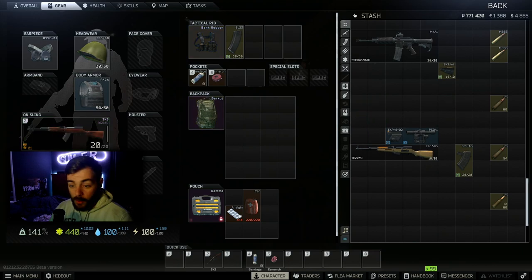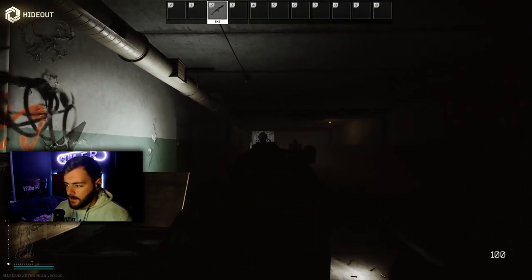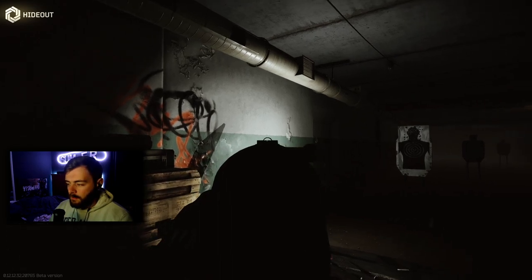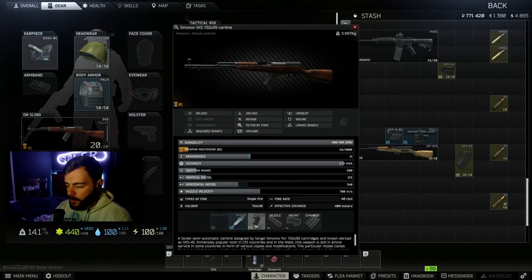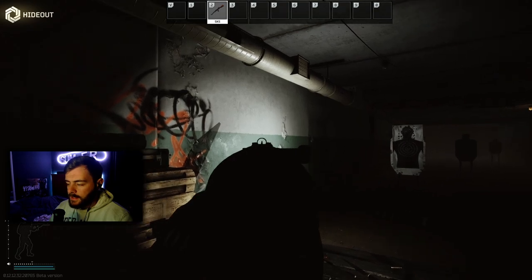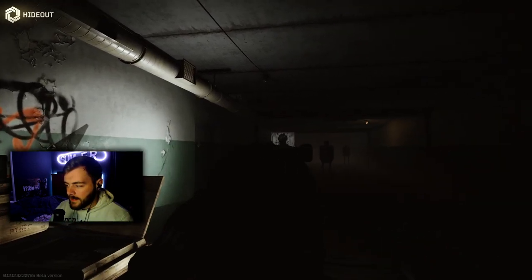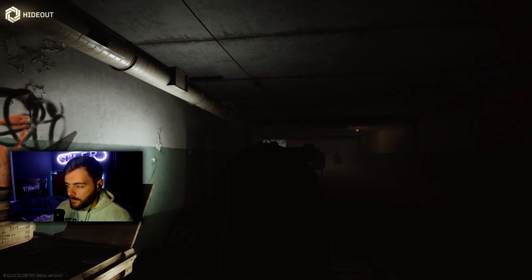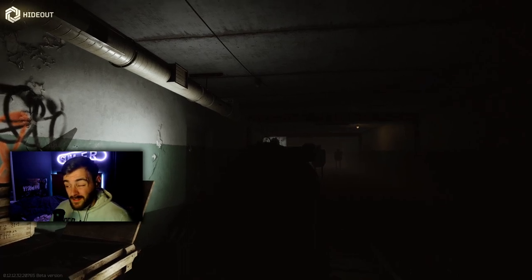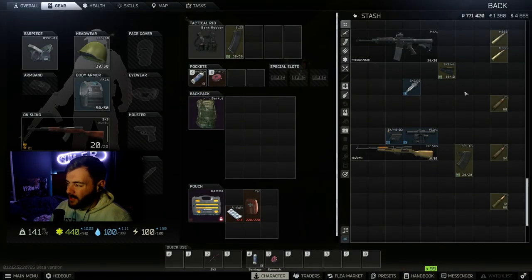With the SKS, put the internal mag in. I'll show you a little trick — giving you a clearer sight picture. As you can see, when you aim at the wall you can't really see much of the iron sight. But if you actually remove the rear sight from the weapon, you get a slightly better iron sight. However, when you shoot with it you'll have to aim a tiny bit higher — so if you're aiming for the head, line it just above someone's head. You can see a lot easier this way with a nice clear iron sight.